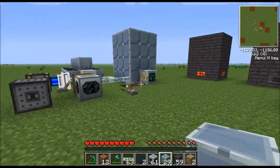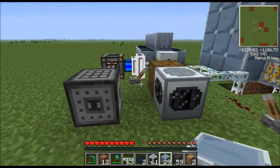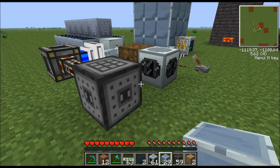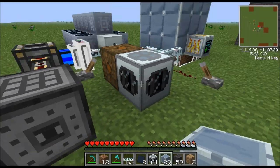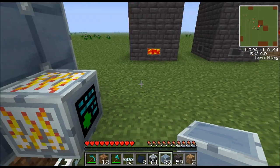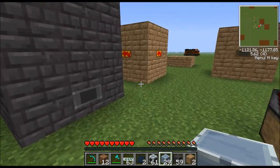First I'm going to show you all the additional machines you'll need, and then I'm going to show you how to construct everything. When I say 'in addition,' I mean in addition to your basic machines — obviously you'll want your macerator, your extractor to make rubber, your electric furnace, your compressor, and all that kind of stuff. On top of all that, you'll need a rolling machine, an industrial centrifuge, and an industrial blast furnace.